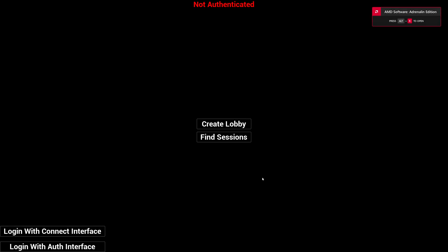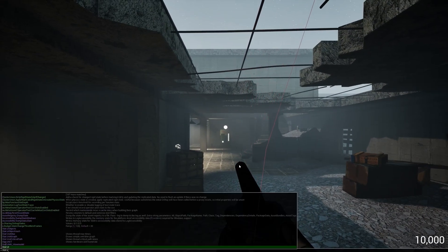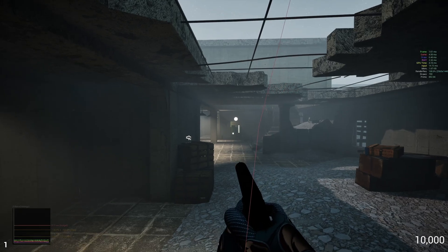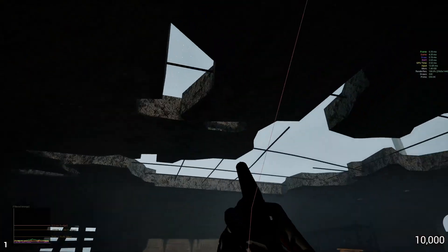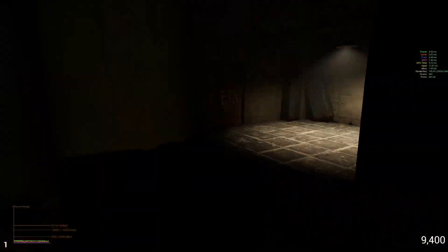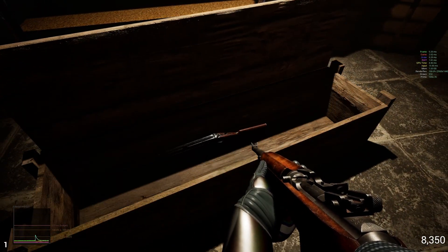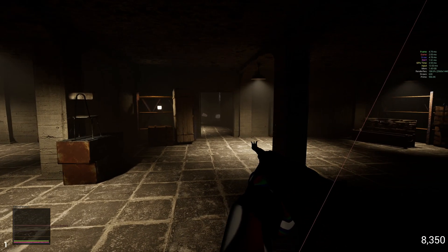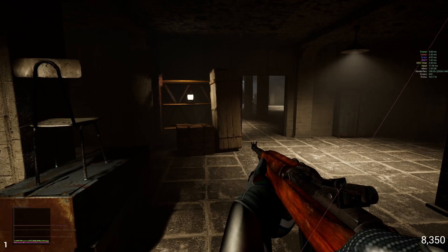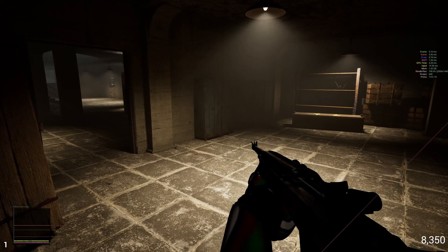Launch the game — this will be our baseline for default settings. Hit Create Lobby, and just like before we have some stutters. Enable stat unit graph, shoot to get the stutter, and now it's smooth. Run around and look at everything. You don't really need to buy wall weapons — just make sure everything is getting picked up. Trigger the mystery box stutter to get that out of the way.